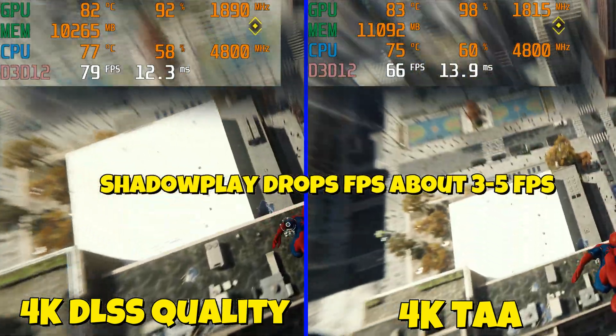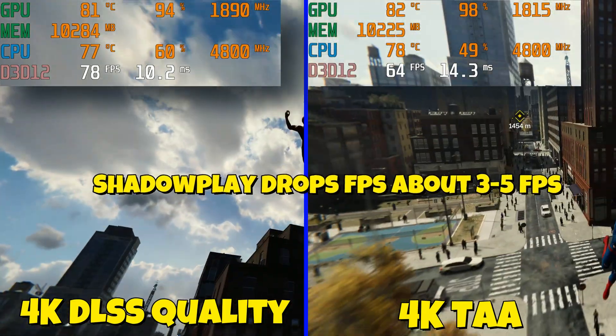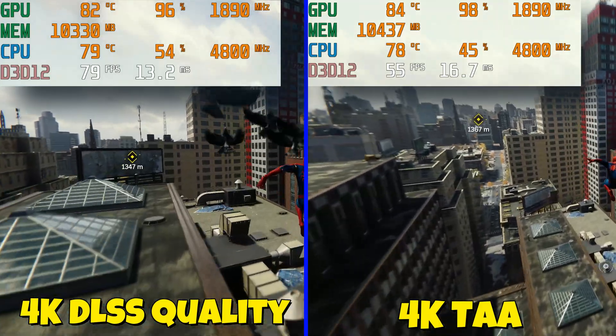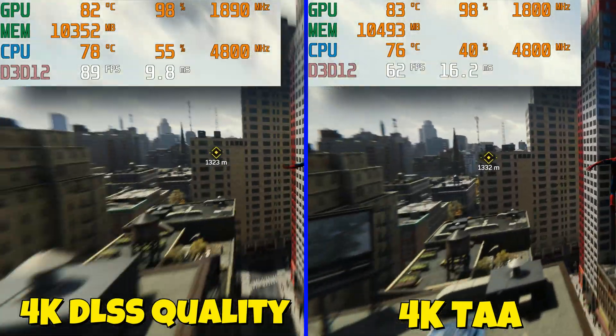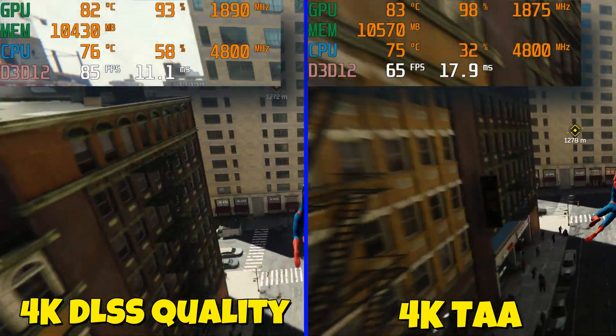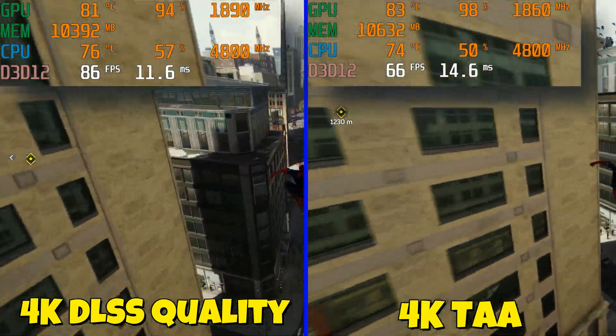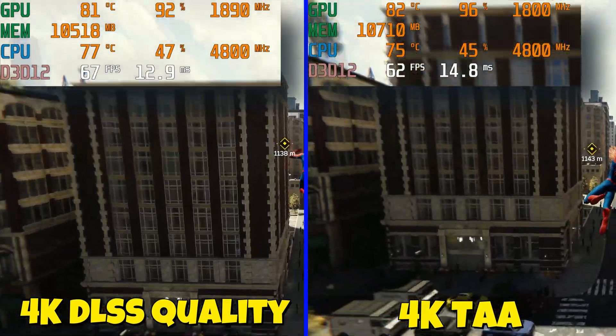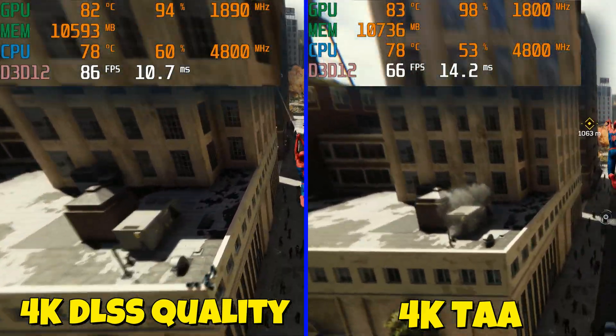I play at 4K 60 and I can get past 60 fps with DLSS on quality. Obviously it gets better as you go up on the DLSS scales, like playing on performance or ultra performance, but the picture quality degrades a lot in my opinion, so I tend to only keep it on quality if I do have to use DLSS.